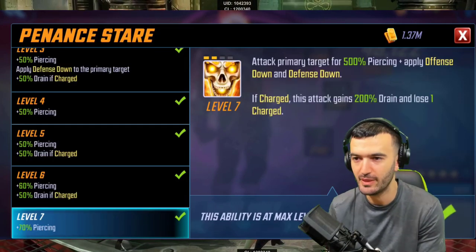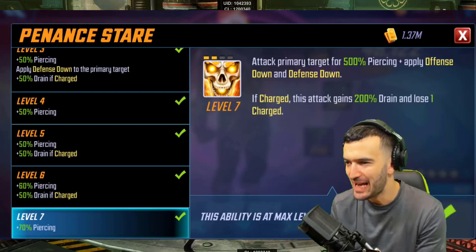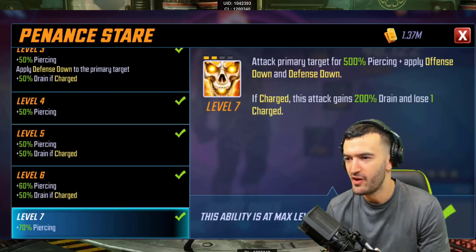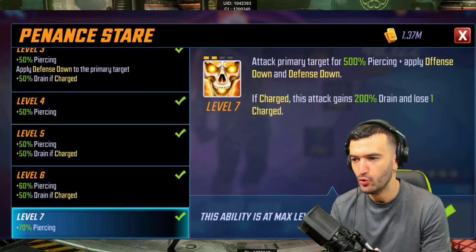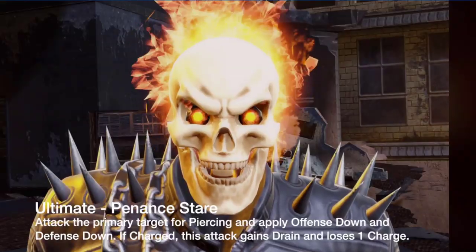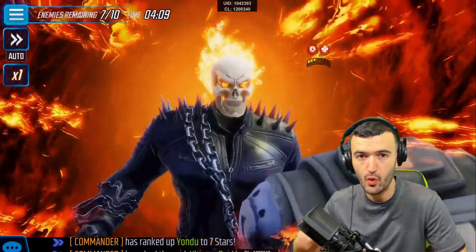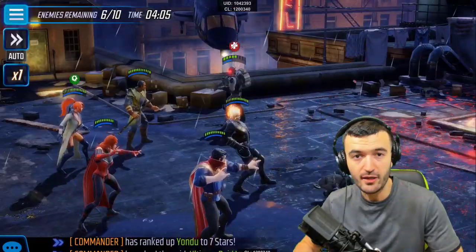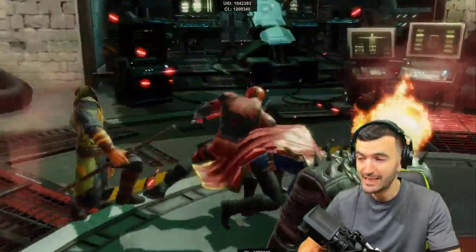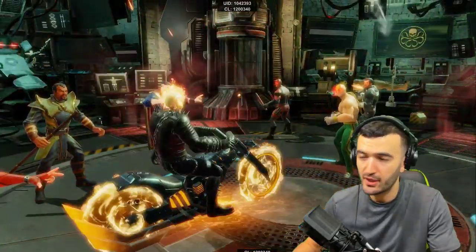Moving on to his ultimate, Penance Stare — this is the ability that has everybody in the community scared, especially Cerebro. Attack primary target for 500 piercing, apply offense down and defense down. If charged, this attack gains 200% drain and loses one charge — so he's healing himself right back up. It's a four-turn cooldown starting at two, so you open with the special and then go right into the ultimate on turn two.